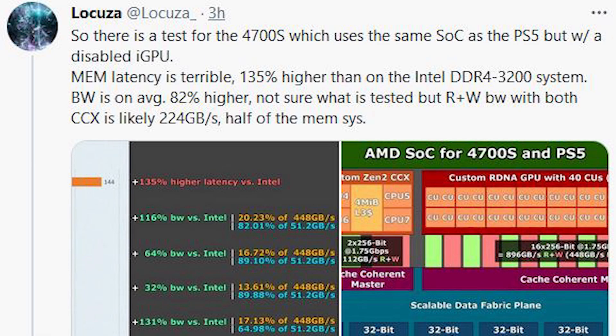It does depend heavily on the usage scenario. What we notice is that it's running at 144 nanoseconds, which is actually quite tight — and credit to the Couser for noticing this. It's really tight memory timings for GDDR6 memory. And it does seem to lend some credibility that Sony have actually made some changes to the configuration of GDDR6.